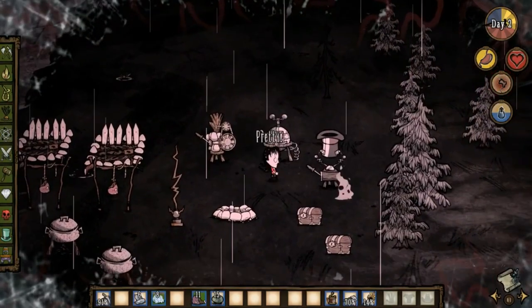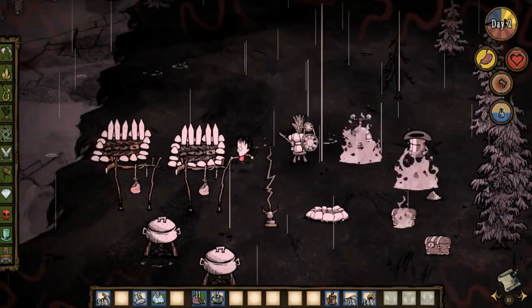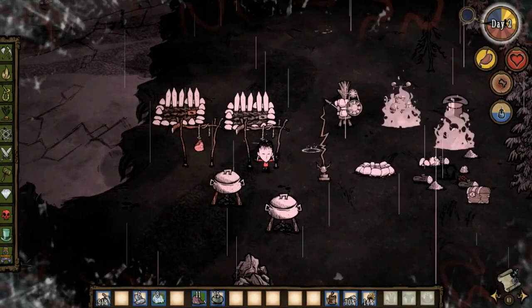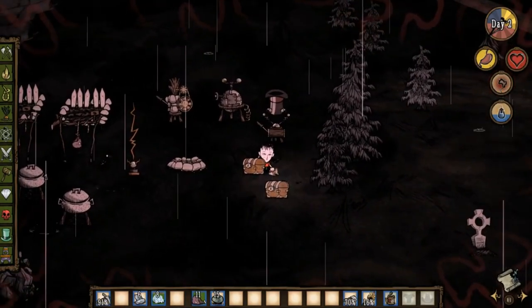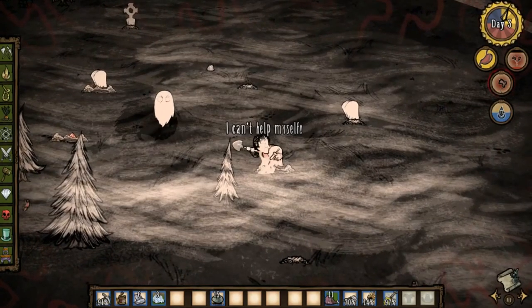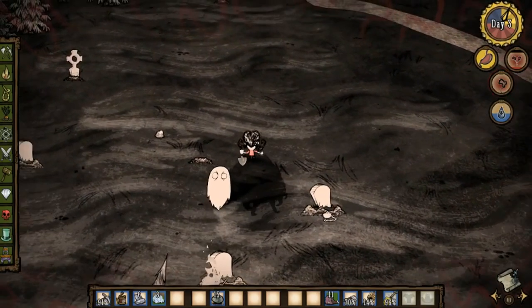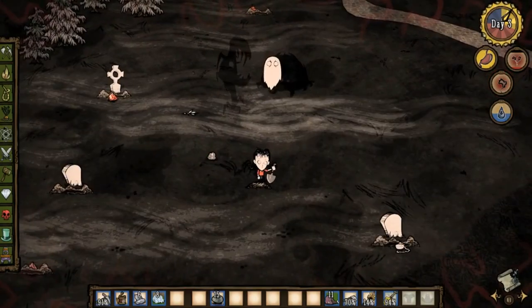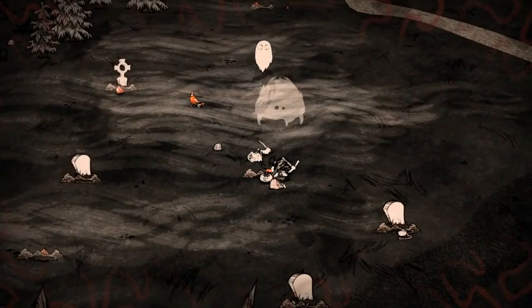However, her huge downside is that she sets things on fire when nervous. Every time her sanity drops low, she will set things randomly on fire nearby. And sanity is very hard to deal with, especially when you're a new player. She makes building bases very tough and can burn your entire base down in a matter of seconds. There are some Willow-only bases out there — mostly you want to place buildings as far away from each other as possible, but not too far so it lacks efficiency.